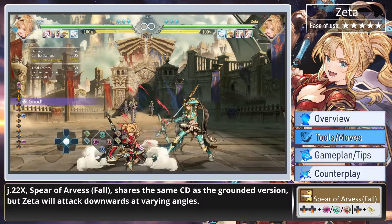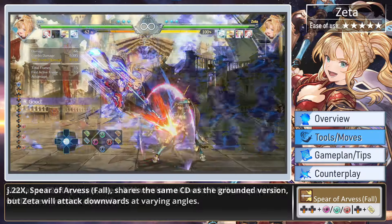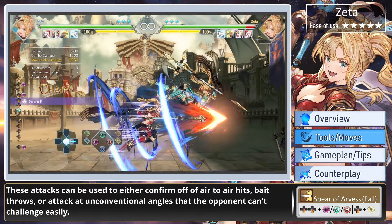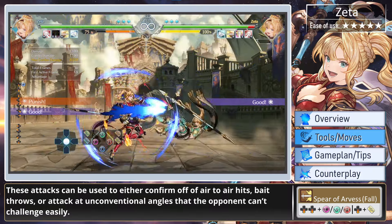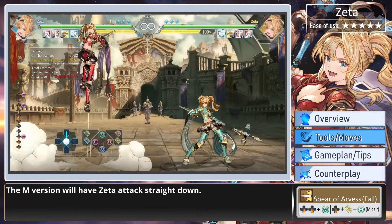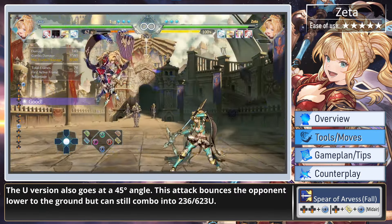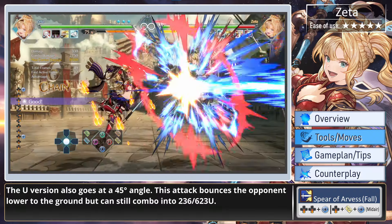Jump 22, Spear of Arvis Fall, shares the same cooldown as the grounded version, but Zeta will attack downwards at varying angles. Similar to 623 specials, the light and medium versions allow for one follow-up attack, while the heavy version allows for two. These attacks can be used to confirm off of air-to-air hits, fate throws, or attack at unconventional angles that the opponent can't challenge easily. The light version sends Zeta down at a 45 degree angle, the medium attacks straight down, and the heavy at the same angle as light. The ultimate version also goes at a 45 degree angle, bounces the opponent lower to the ground, but can still combo into 236 or 623U.